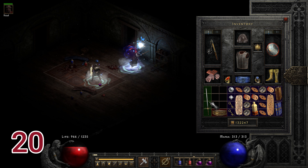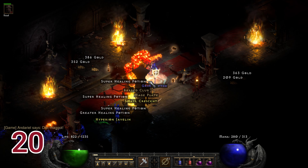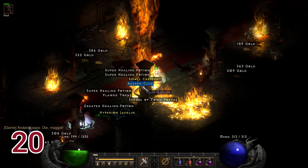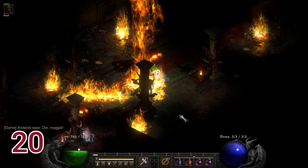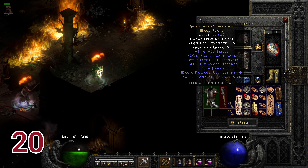Run number twenty is not from Andariel but from another random mob inside the dungeon — the Bing's and Wang, a great nightmare weapon for freezing your targets. Also on run twenty, Q'Hegan's Wisdom drops, which is an awesome caster weapon with plus one to all skills and faster cast rate. Flesh Render also drops — a great weapon for nightmare mode Druids.